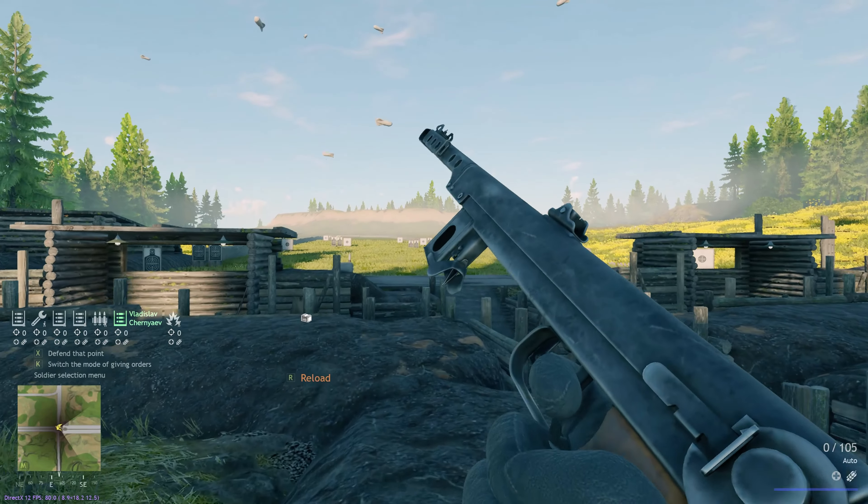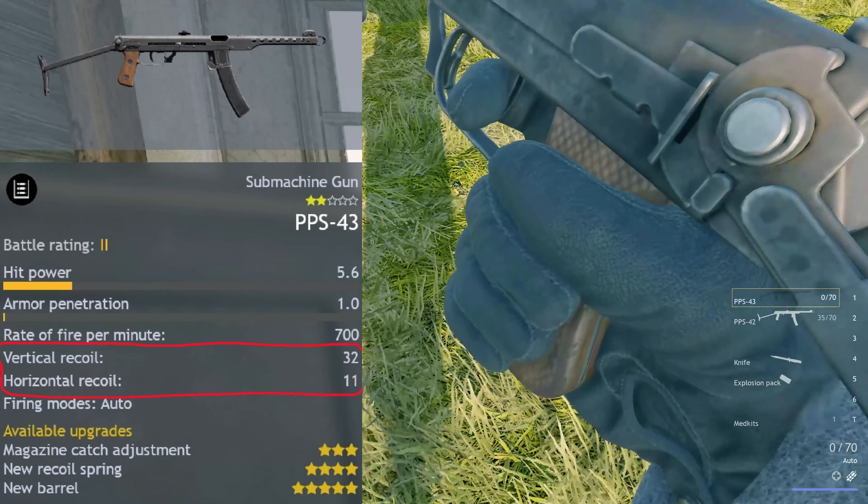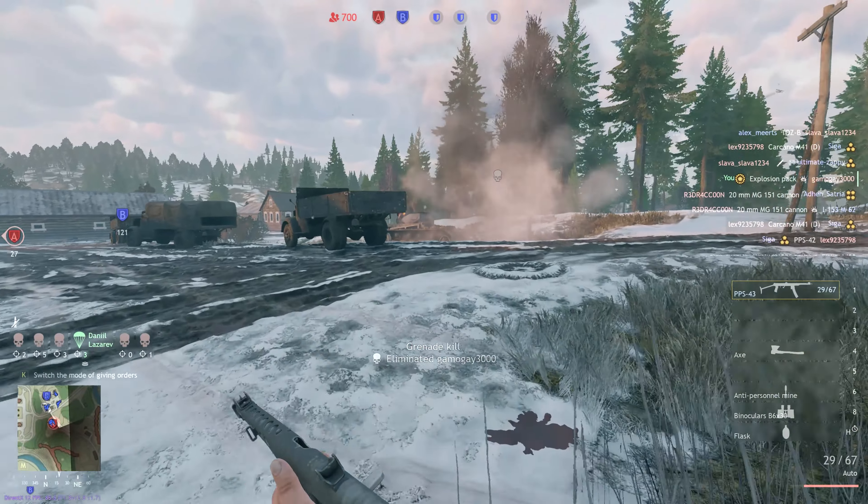Now let's look at the Soviet lineup. The absolute best rifle for the Soviets — and arguably the best rifle in the entire game — is the Winchester M1895. Its hit power is scary at 24.3 and it's a lever-action rifle, making it considerably faster to shoot than a normal bolt action such as the Mosin M1930 rifle. There's really no debate about equipping it on every soldier that can't have a submachine gun. For snipers, the standard Mosin M1930 sniper is more than good enough.